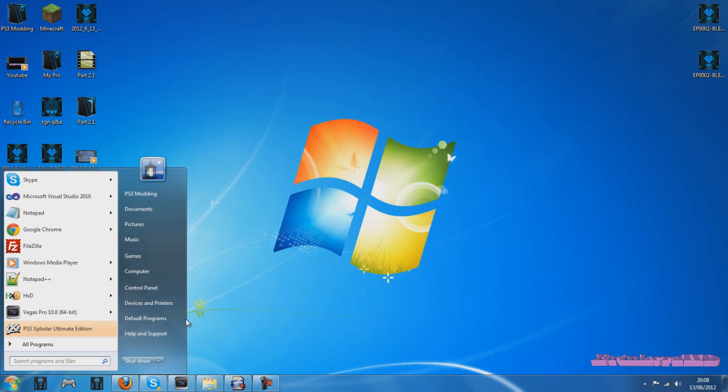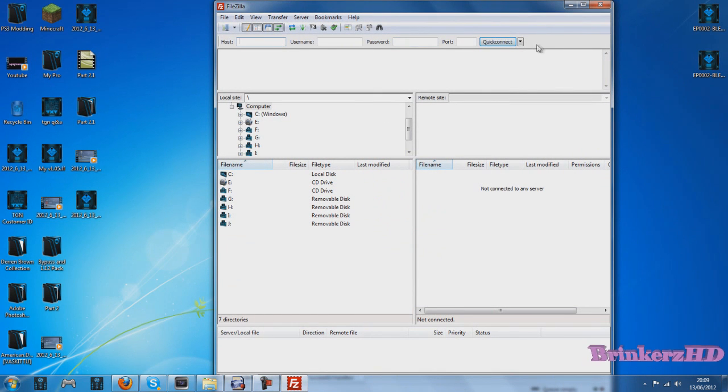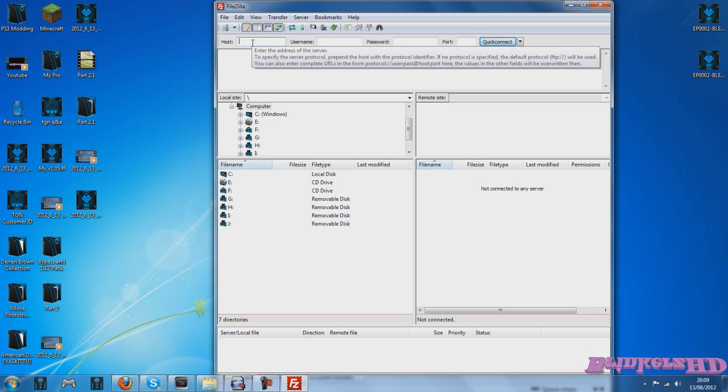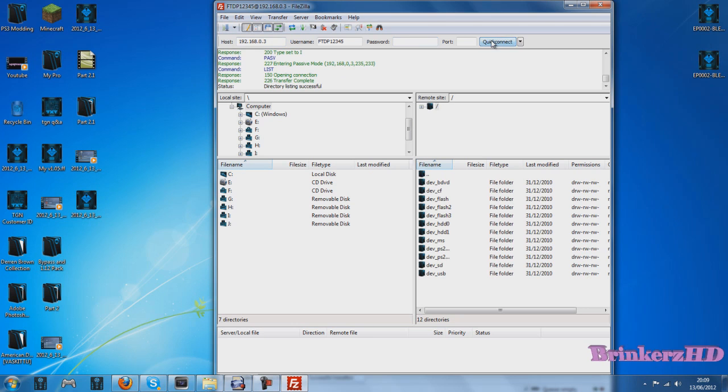Now we're on the computer — load up any FTP client. I'm going to use FileZilla. In the host section, type in the IP address from your jailbroken PS3, mine is 192.168.0.3. For the username type ftp12345 — this is for Black Box. In the password you can type 12345, and the port is 21. Then click Quick Connect.